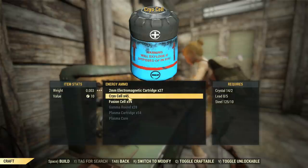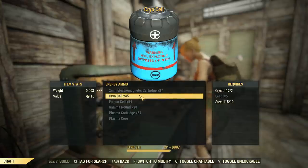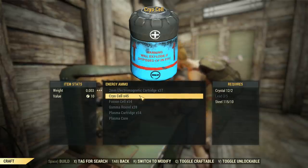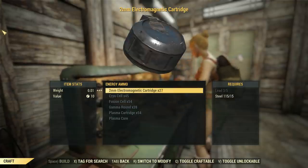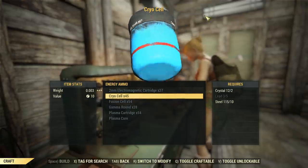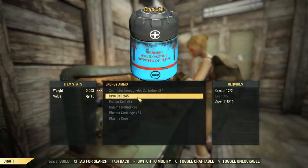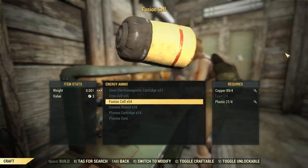Our cryo cells — we're now making 45 of those. Crystal, lead, and steel is what you need. That's more than we'd get with a single round of crafting before. Also notice how the cryo cell is blue, right? So the ammo slot in the gun should be blue, but there's like a fusion cell in there — they're yellow. I think you're seeing what I'm seeing now.